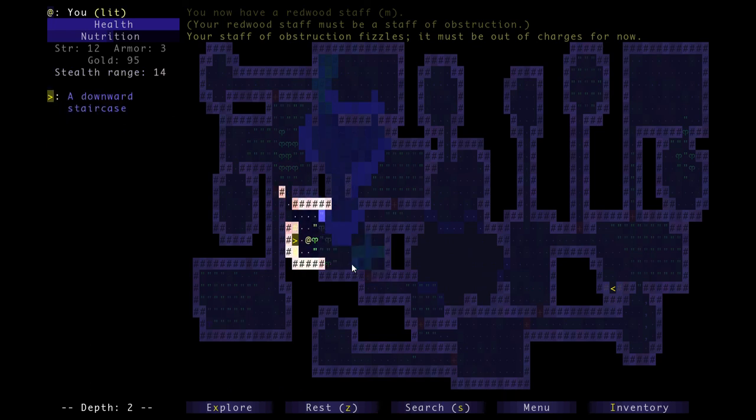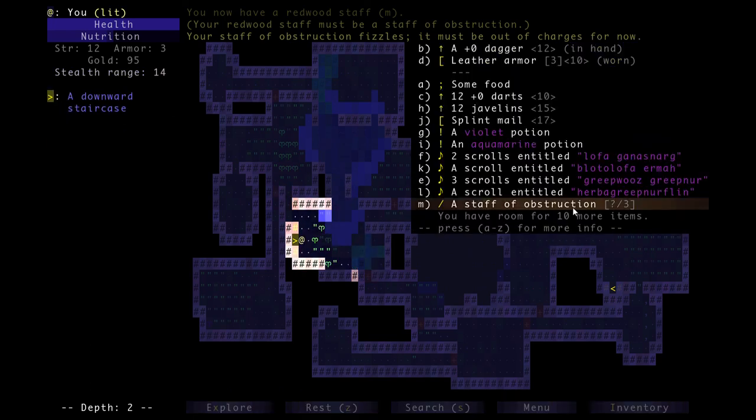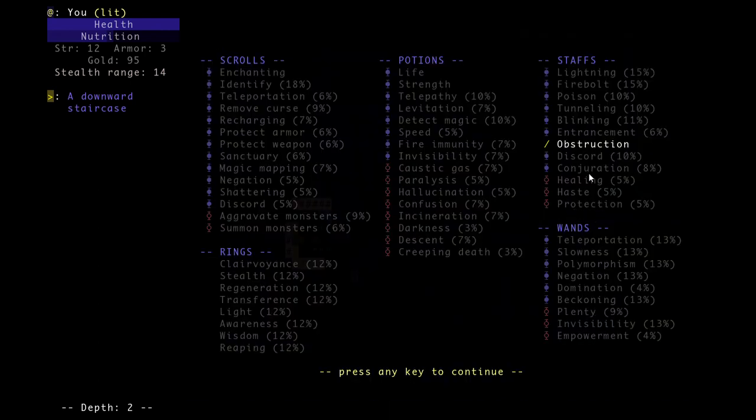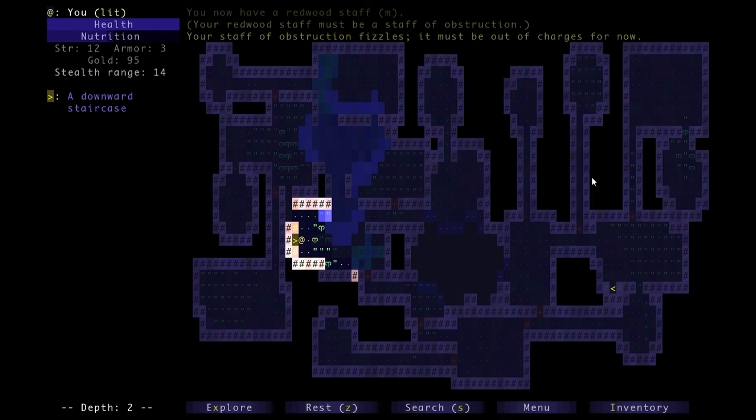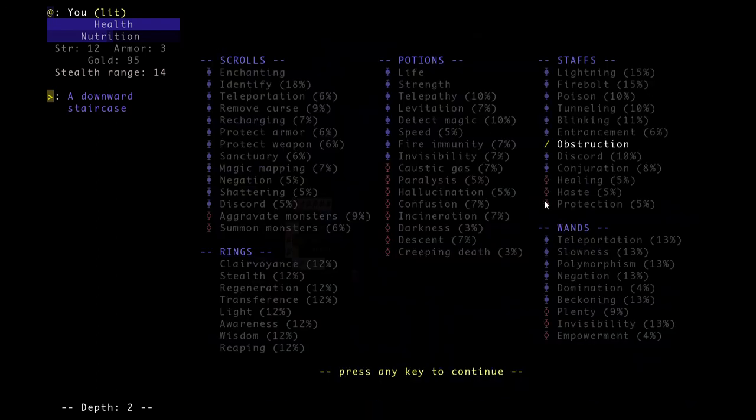We'll just leave that rat there - you can see the crystals are already dissolving. Now it's been identified, so all obstruction staffs I come across for the whole game will be labeled as a staff of obstruction. There are also three bad staffs - one that heals enemies, one that makes them faster, and one that gives them a protective shield. You can use those if you have an allied monster helping you fight, but typically you won't want to use these.